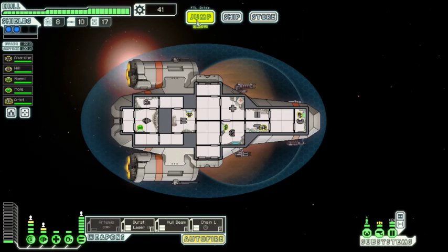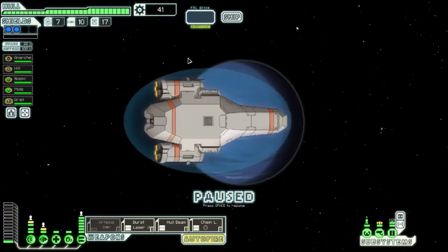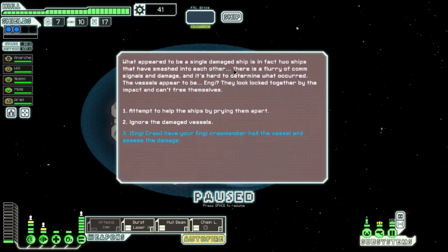What appears to have been a single damaged ship is actually two ships that have smashed into each other. There's a flurry of comm signals — it's hard to determine what occurred. The vessels appear to be NG, locked together by the impact and unable to free themselves. This is a pretty interesting event — usually when we approach they attack us, but since we have an NG crew member, Ariel, we get a third dialogue option.